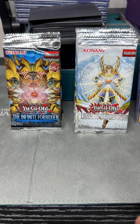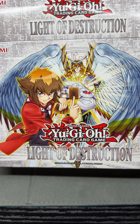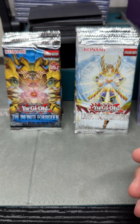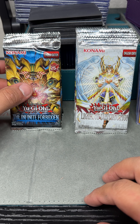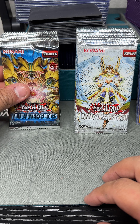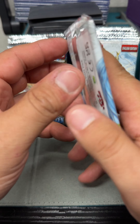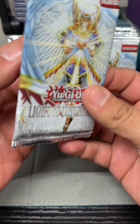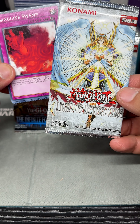What's up everyone, back with another video. Finally got my hands on this Light of Destruction mini box — couldn't find it anywhere. My boy Neil over at Neil's Cards and Comics finally had a couple boxes so I had to pick them up. Also wanted to open some more Infinite Forbiddens. I'd love to pull a ghost rare out of Light of Destruction, or really any ultimate rare, and then any quarter century or secret rare out of here.